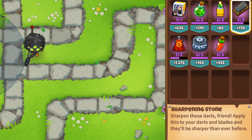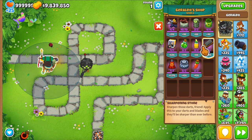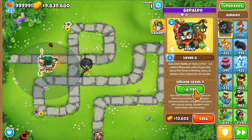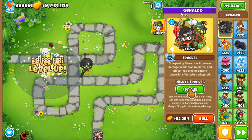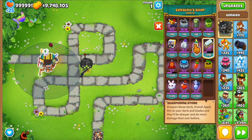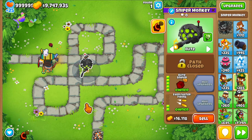There is also a very fun interaction with the sharpening stone, which is an item that gives plus one pierce. Even though it says to apply it to darts and blades, you can actually use the sharpening stone on middle path snipers too, because their damage type is sharp. Another thing about the sharpening stone is that when Geraldo gets level 15, it gets upgraded and now gives plus one damage in addition to plus one pierce, and you can reapply it to your towers to get the damage buff going as well.